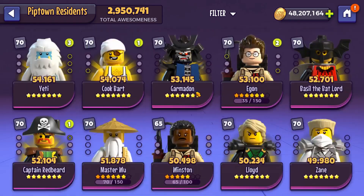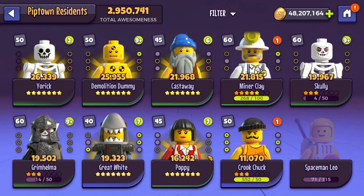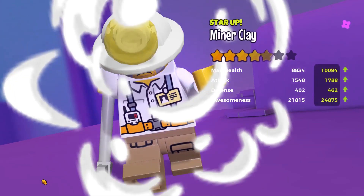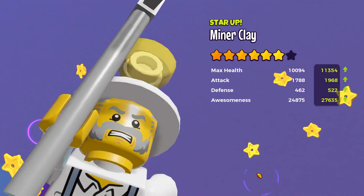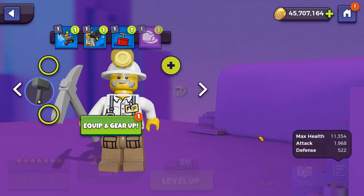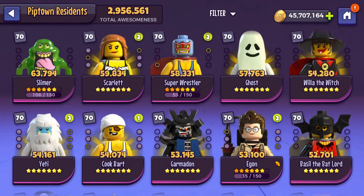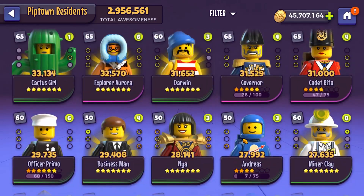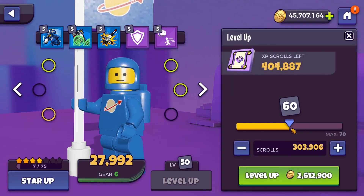So let's go back to our minifigures. We will level up our new Spaceman a bit more, but first we're going to level up Miner Clay. Let's do that twice. Now he's 7 stars — that will take up a huge chunk of the coins we need to spend. And then let's go back to Spaceman... Andreas. There we go, we scrolled up too much.